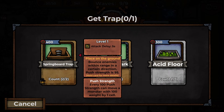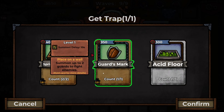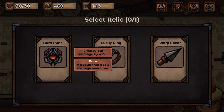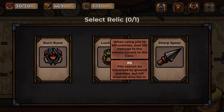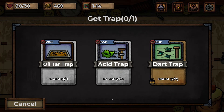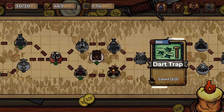We can get one more trap card. Springboard trap bounces enemies in a certain direction — that could be fun to spring people into the abyss. There's also a guard's mark — summon up to two guards to fight enemies. Or an acid floor. The archer one is so good, so this guard one must be pretty good as well. Let's see what relic we get. We've got a burn rune that increases burn damage by 45% — that's crazy. Lucky ring increases our gold reward from battle. Or a sharp spear when using pits to kill enemies — I don't have pit traps. Let's do the burn rune. Our burning floor trap should work much better now.